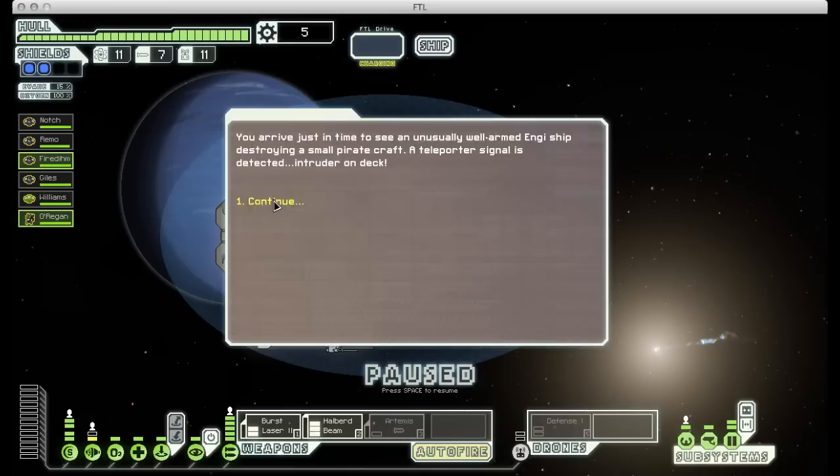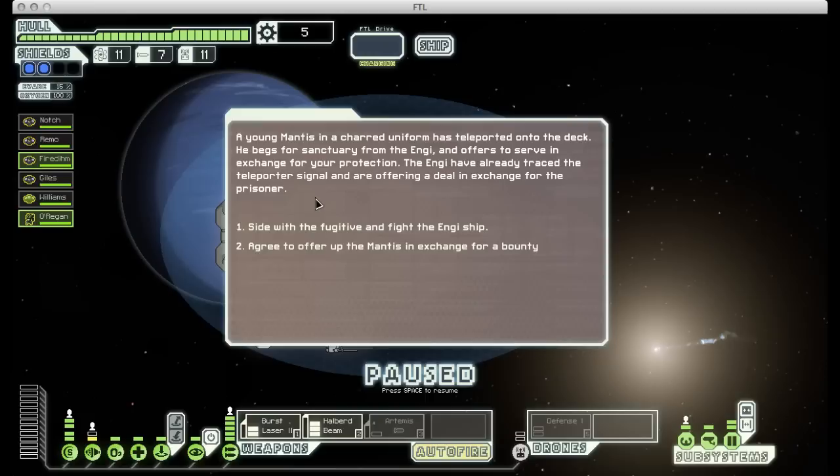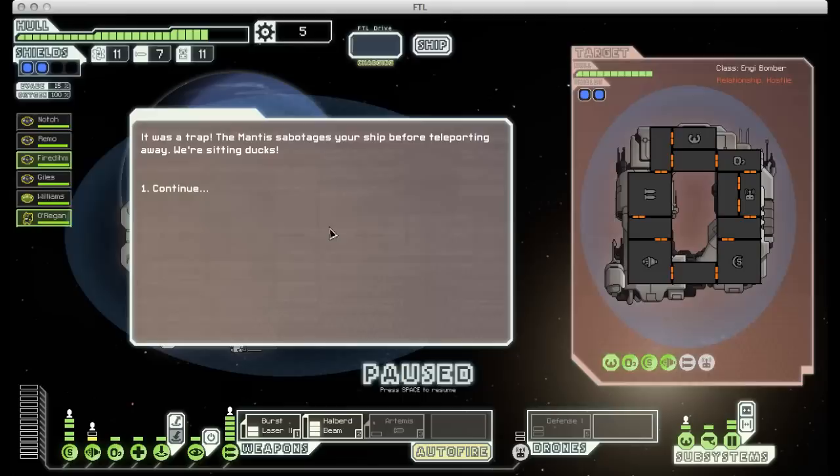We've come across an event where a Mantis teleports onto our ship and asks for protection. We can either side with him and fight off the people pursuing him, or offer him up in exchange for some scrap. With this event, there's a chance the Mantis is telling the truth and you get a free crew member plus a fight, but there's also a chance he's lying - in which case he'll do some damage to your ship and teleport away, leaving you in a fight. I would really like another Mantis in my crew right now, so I'm going to side with him. I don't think there's really a wrong choice for this encounter - it just depends what you want more.